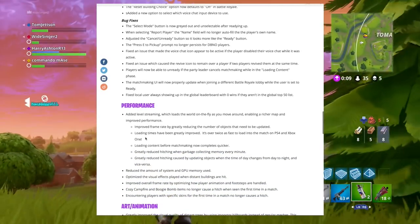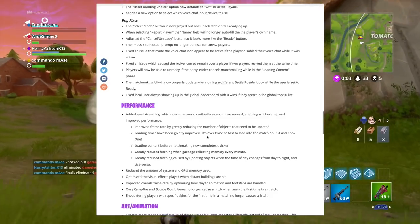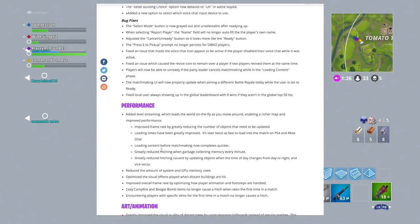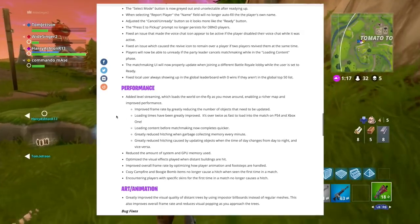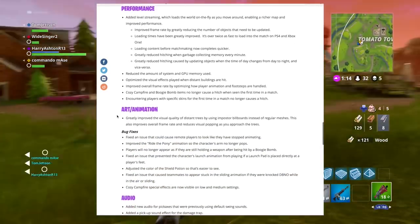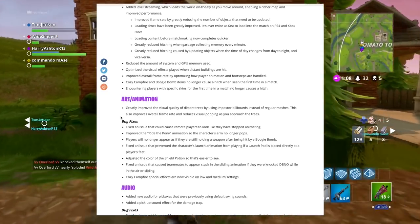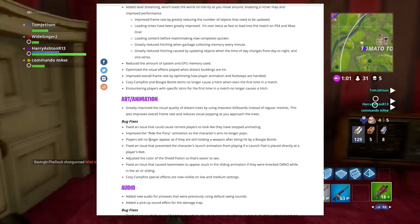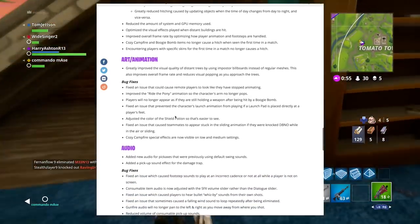On the performance side for consoles: loading times have greatly improved — it's over twice as fast to load into a match on PlayStation 4 and Xbox One. There's also greatly reduced hitching. For art and animation, they've greatly improved the visuals of distant trees, which is going to be really effective with the new biomes. There's also a new cozy campfire special effect, and some pony emote animation changes.